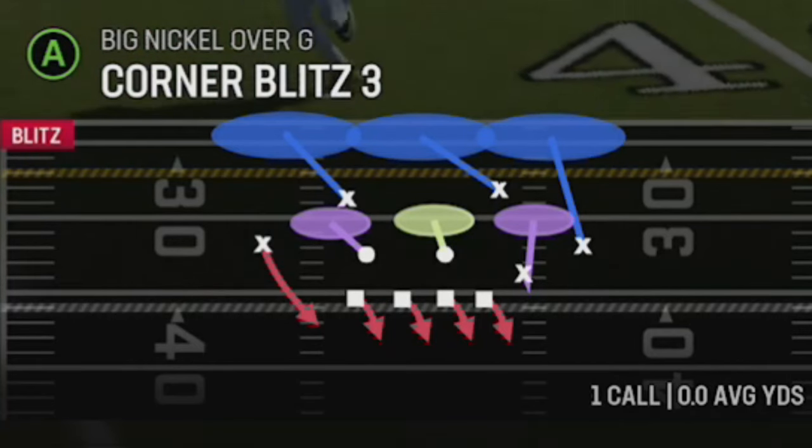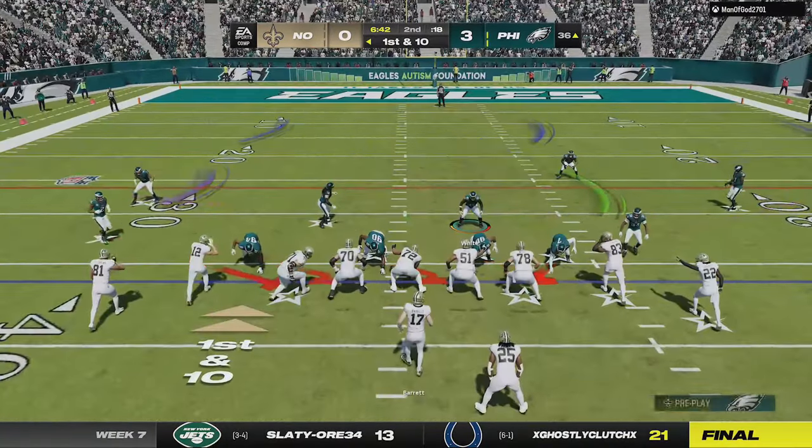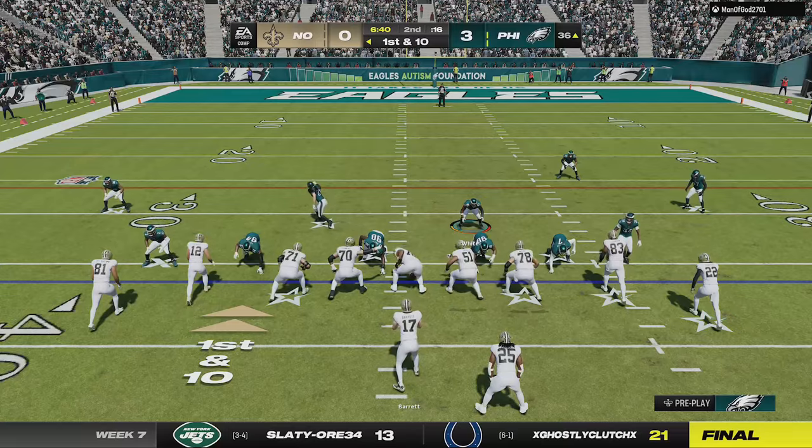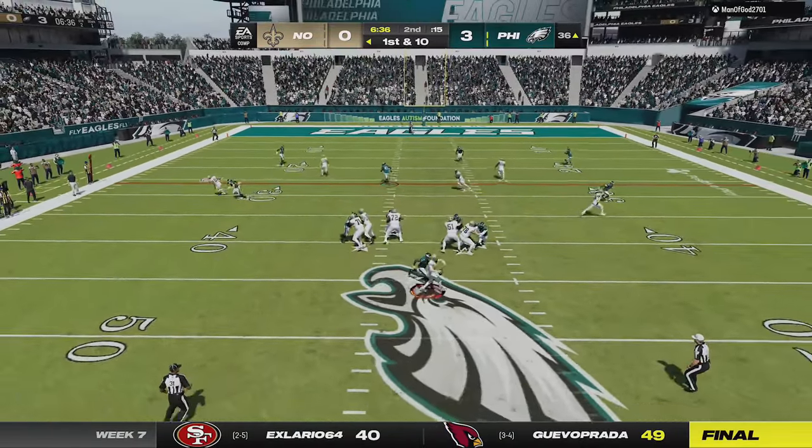I also mix in the Corner Blitz 3 since it sends pressure from the other side, but I find it works best against condensed formations like the Gun Tight. When I align, he comes right down to the box and I almost get a sack and an interception before getting neither.